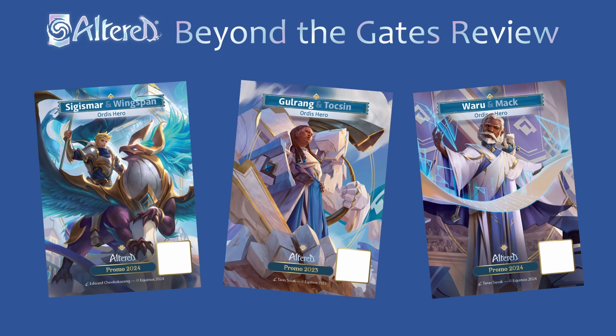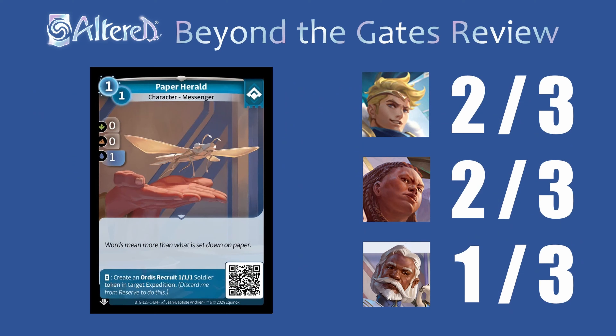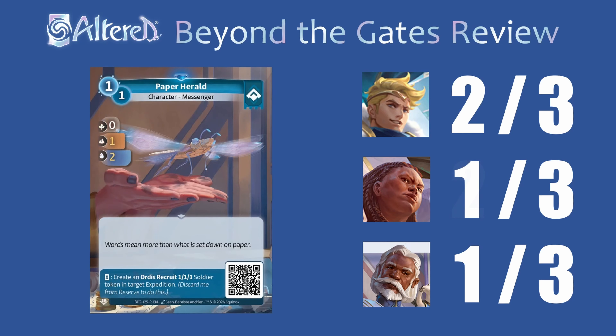Now that we've got an introduction to the heroes let's look at the cards that you'll use to fill out their decks. The first one's Paper Herald. It's a one-drop and I think it could definitely see some use in Sigismar or Golrong. The stats are pretty poor from hand but if you're uncontested in an expedition it's not going to matter, and then later on you can get that token for zero mana when you use the support ability. I don't think you really have room for this in Waru but for the other two heroes you could pair this with permanents to still be able to try and take one expedition. The rare version gets extra stats but since most of the time you're going to be using the support ability from the reserve, I feel like you kind of miss out on the benefit of those stats.